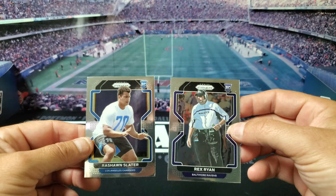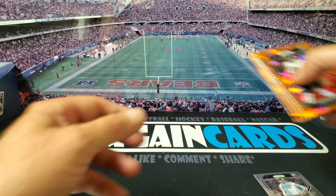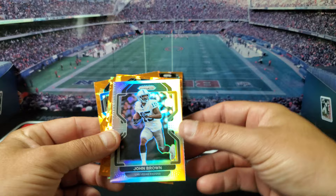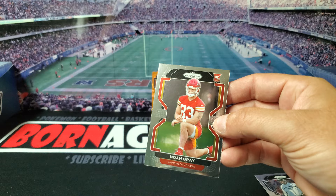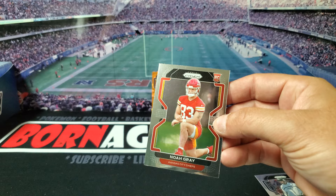So here's our non-orange rookies: Rashawn Slater and Rex Ryan. And these were our color cards — this is our best one for sure, Justin Fields Orange Cracked Ice. We got John Brown's Silver, the Burrow Orange, Brightwell, Jerry Jeudy, T.Y. Hilton. Oh yeah, I forgot — Noah Gray on the regular base rookies. But that's it for Prism Blaster. Let me know what you think in the comments. I'll see you guys in the next rip.